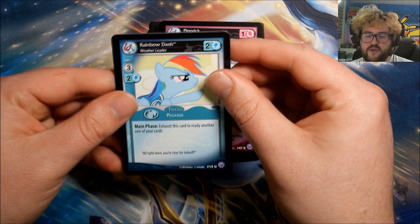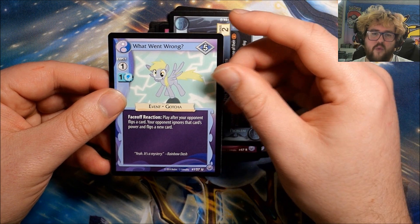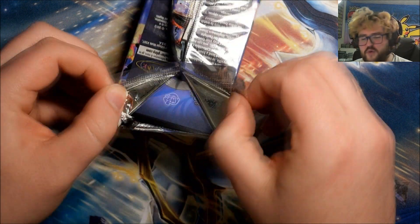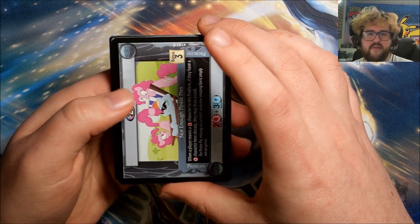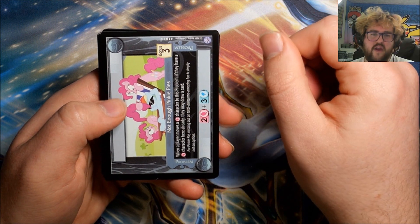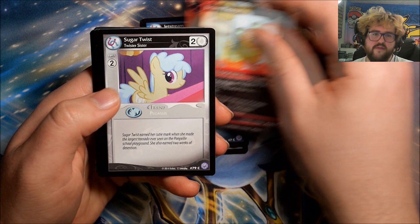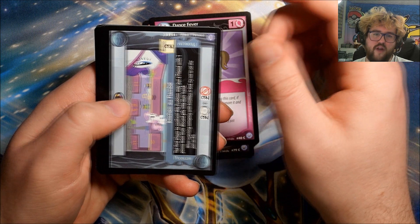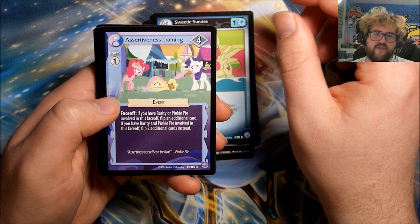Pack five also has Rainbow Dash: Weather Leader, This Way Little Ones, and What Went Wrong. In terms of getting everything for this game, I was focusing on trying to get some of the harder-to-get promos first, so I have a few of those. For sets I've mainly just been getting what I can open from these boxes. Pack six: Not Enough Pinky Pies, Jet Stream, All Heart Brown, Parasprite, Sugar Twist, Dance Fever, Kitchen au Flambe, Sweetie Sunrise. Our rare is Assertiveness Training.